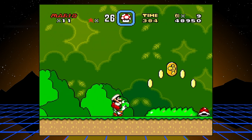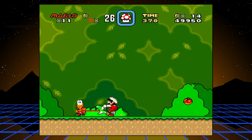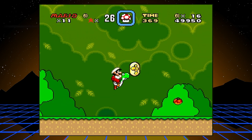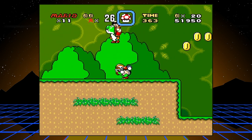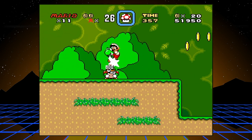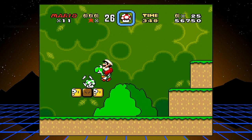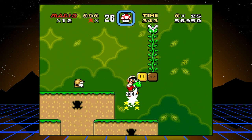Yoshi's got a few interesting abilities based on the type of Koopa shell he has in his mouth. A red Koopa shell, when spit out, blows fire. A green Koopa shell is just a regular projectile. Yellow makes you stomp really hard on the ground. And blue gives you the ability to fly. A twinkling rainbow flashing Koopa shell, which is actually pretty rare, gives you all the abilities at once — you don't see a lot of those in this game.